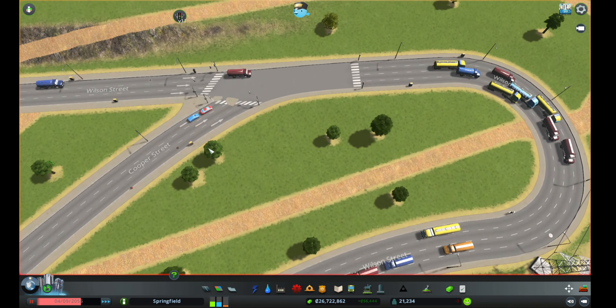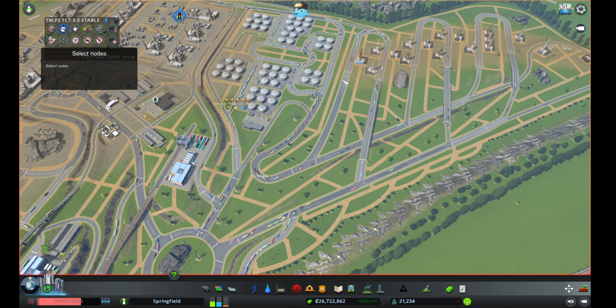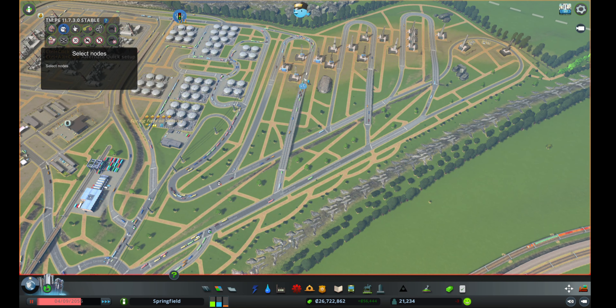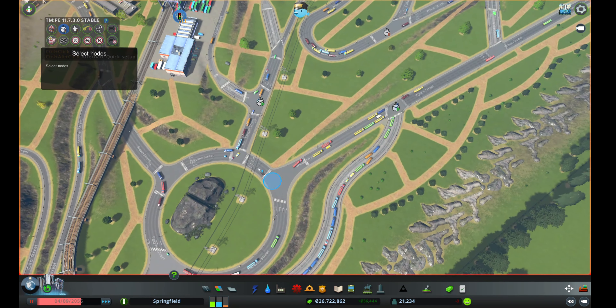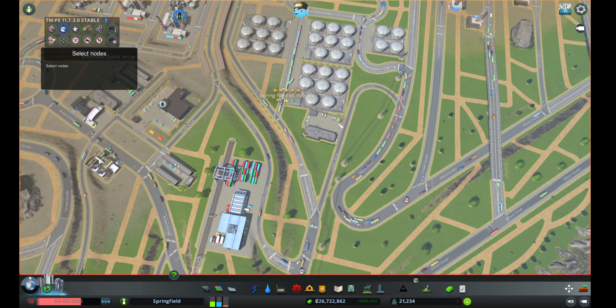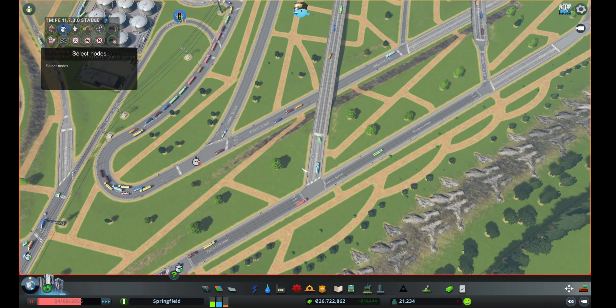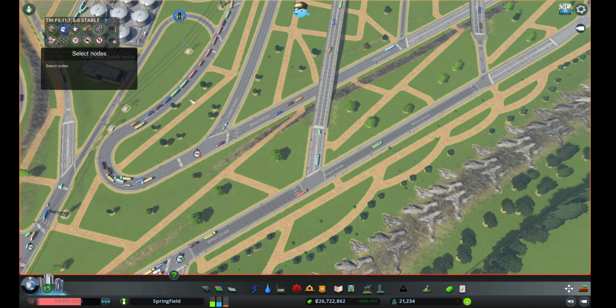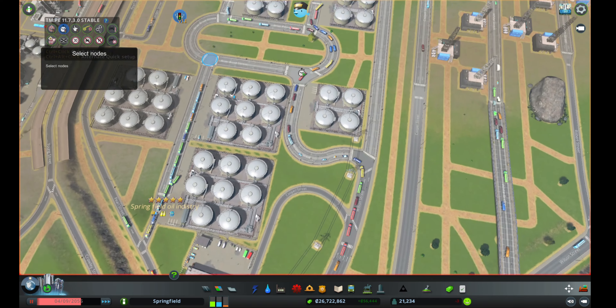I've used timed traffic lights here. Every single building has its own individual trucks — extractor buildings have their trucks, storage buildings have their trucks — and those trucks want to go to their respective facilities. Since there's no alternate access route, they are bound to take this road, and it becomes a highly prioritized route, so I gave it three lanes so trucks can choose whichever lane they need.